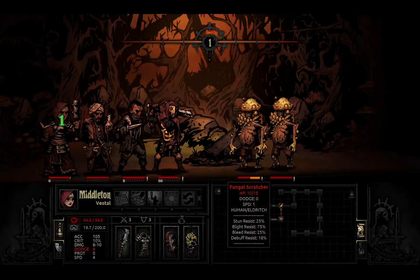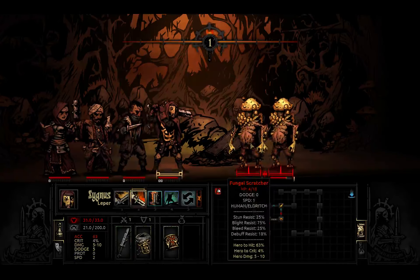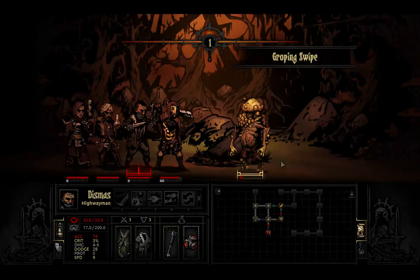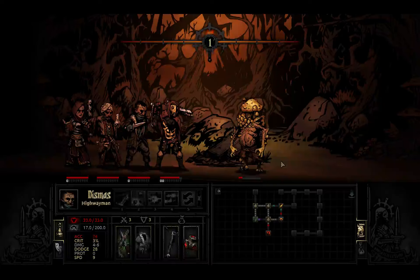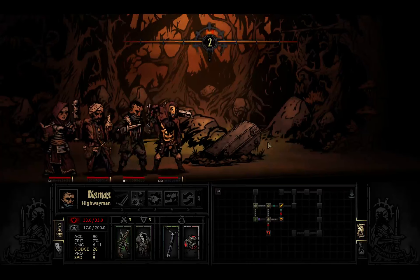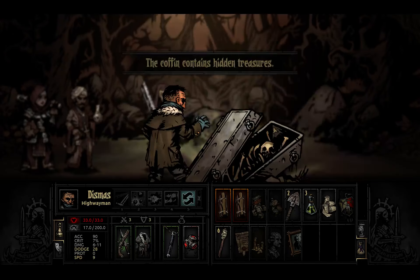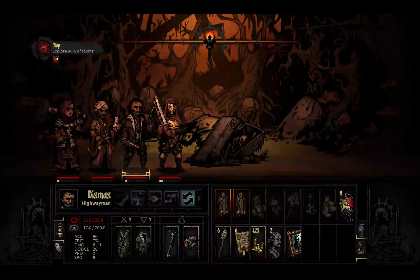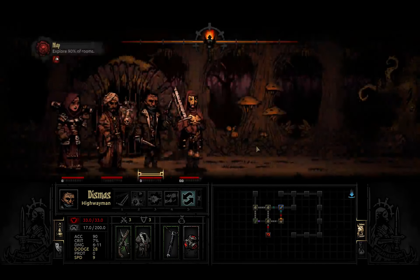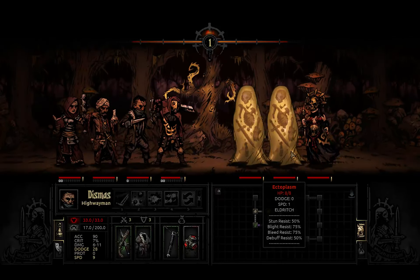I probably could have gone for a stun - that probably would have been the better thing to do. Easiest battles ever. Get some food, get some portraits - I actually kind of need the portraits right now. Ancient Coffin reveals some gold, which is not that exciting. Especially 150 gold. We're going to be fighting another battle - hopefully it just adds to my stress relief.